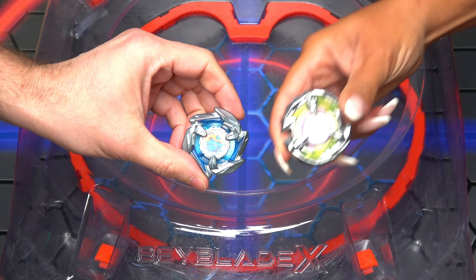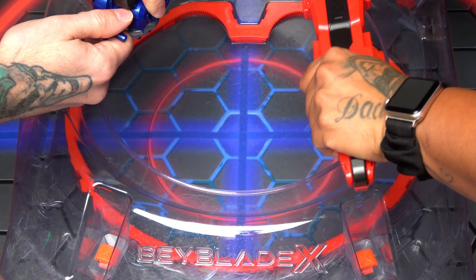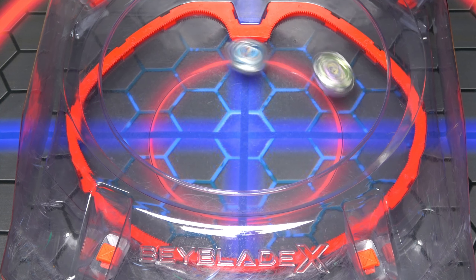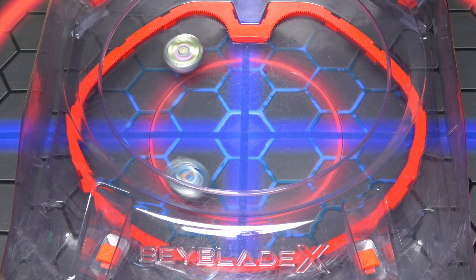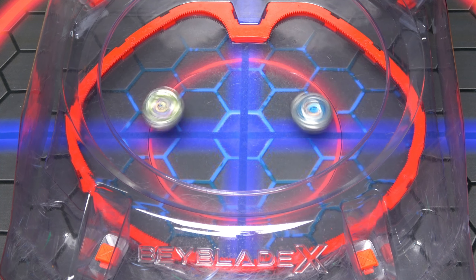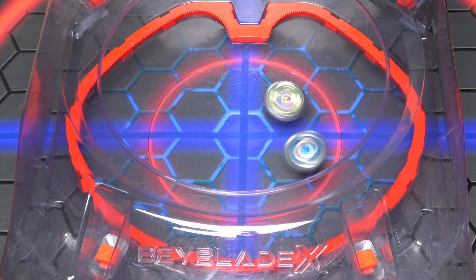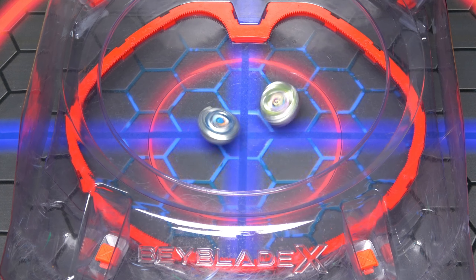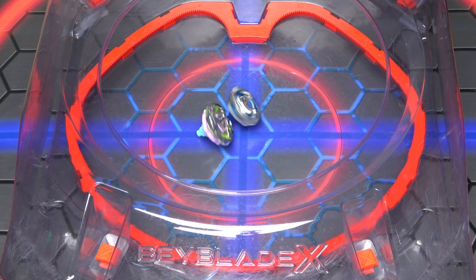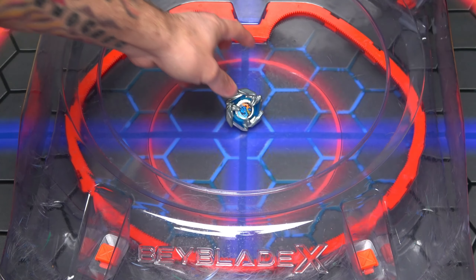So far Dagger Dran is doing amazing. But now he goes up against the new Unicorn. Three, two, one — and we're in. Is it going to be Unicorn Sting that takes out Dagger Dran? Dagger Dran has done absolutely amazing so far with those big smash attacks. It's going to come down to stamina now. This is why I like Dagger — not only does it attack well, it's got a decent amount of stamina. It was so close, but it stays in. Goodbye, Unicorn.